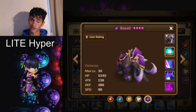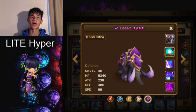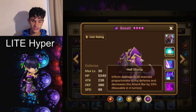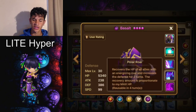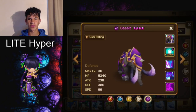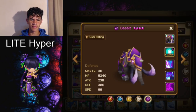Basalt is used very commonly in TOA normal and hard — I'd say that's where he's best in this game. He has a provoke which is great in TOA, especially on boss stages. For example, on the Seara stage, it's great to have a provoke so she doesn't get the bombs off. He also has a heal and defense buff, which helps you stay alive. His third skill is an AOE attack bar decrease, making him really set up to be a TOA monster. He can also find use in PvP like arena and guild battles, but TOA is where you'll mainly use him.